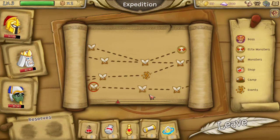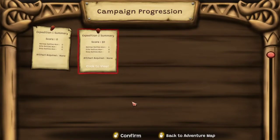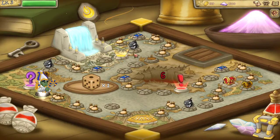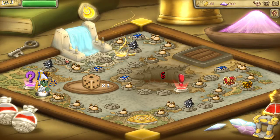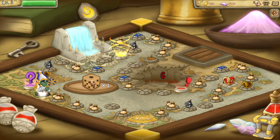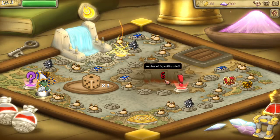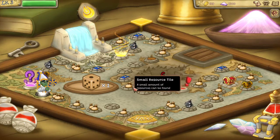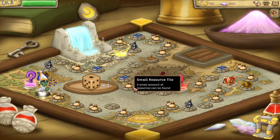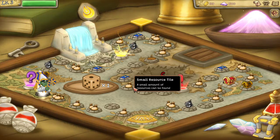Getting into actual gameplay: the broad setup is you play on this Mario Party-style board where meta progression happens — you level up, get resources, acquire new units. You have eight expeditions and then the boss is summoned for a final fight. Mixed bag for me. I like the idea of having a meta frame setup. However, I think it's too many expeditions.